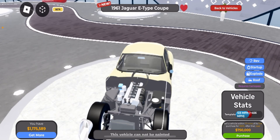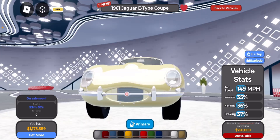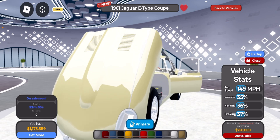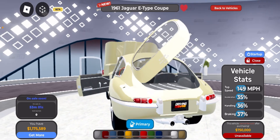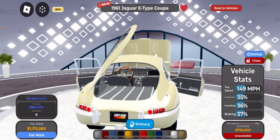Go to view off-sale vehicles. It's still off sale but we can still see it. Look at the Jaguar E-Type.